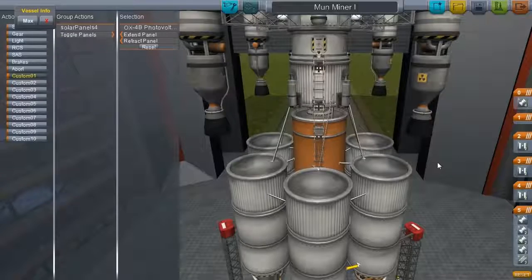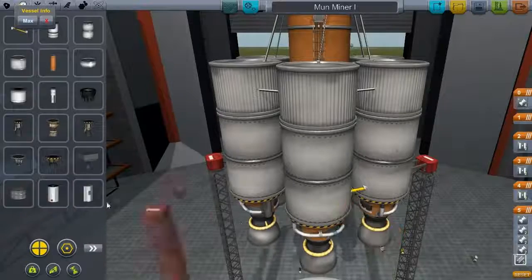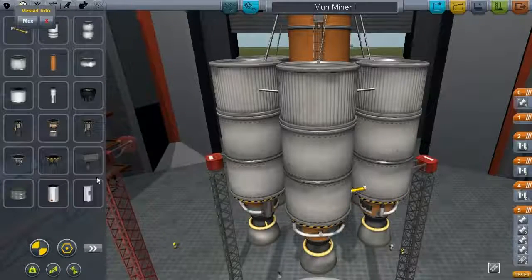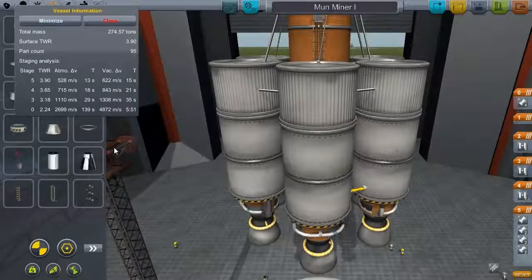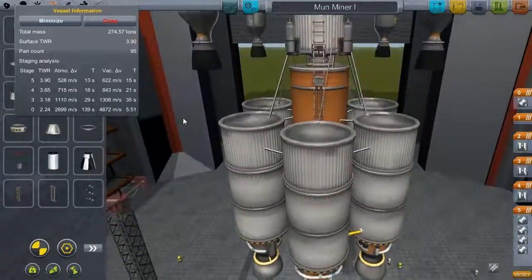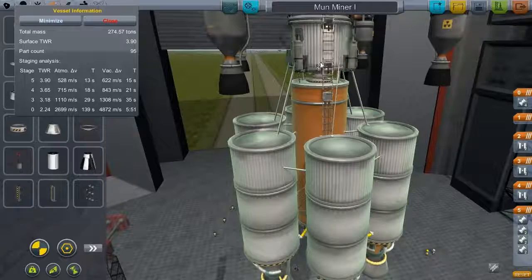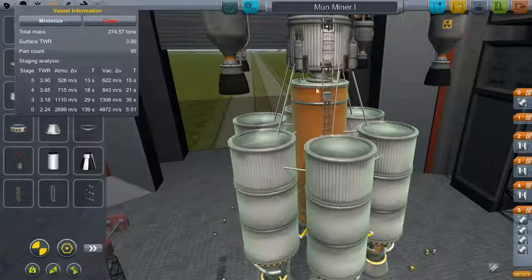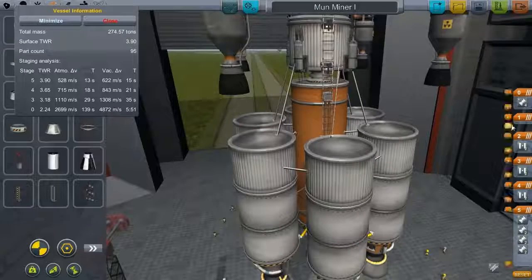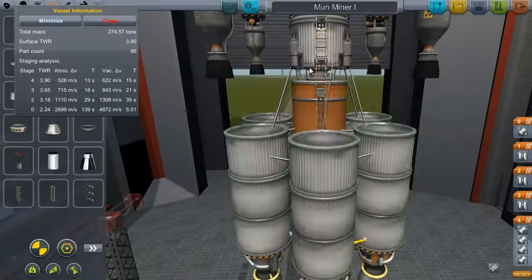We've got nuclear rockets, we've got landing gear, we've got a way for our Kerbals to get in and out of the tin can. What I'm thinking now is that it does not have enough delta-V, so I'm going to add some boosters on. Here's the delta-V calculation — it doesn't take into account the docking port and the fact that fuel flows across it, so it seems a little high right now. The orange tank is about 1,308 meters a second on its own.